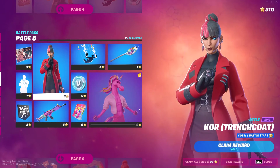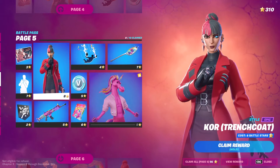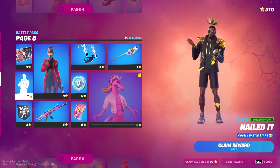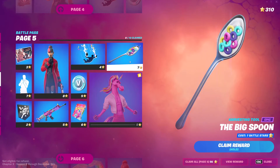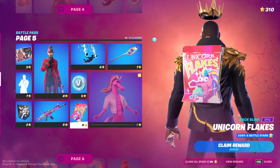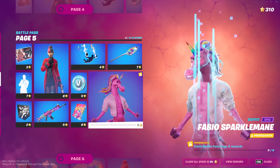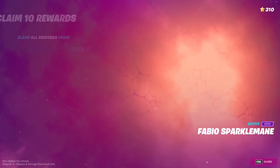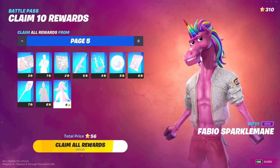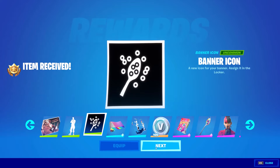Oh another style - I like this style more than the other one, it looks better especially for the red coat. Then we have another dance - Nailed It - I like it, it's basic. Then a pickaxe - the Big Spoon - and what is this, oh the Cornflakes, the Cornflakes cereal! Comment down below which skin I should use after the end of the video. Oh also a banner icon.